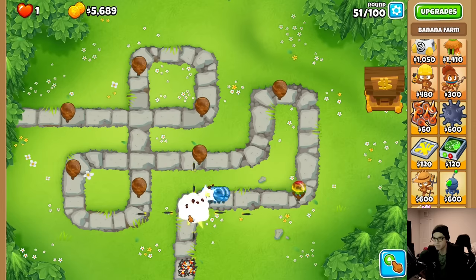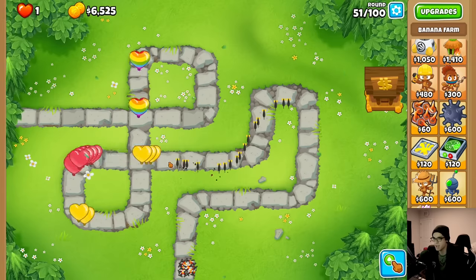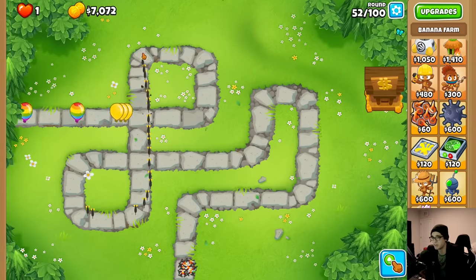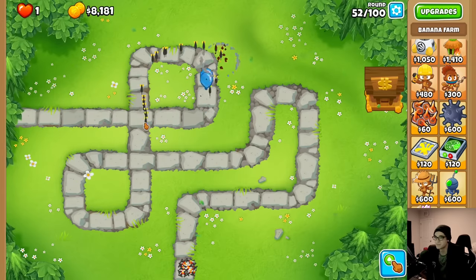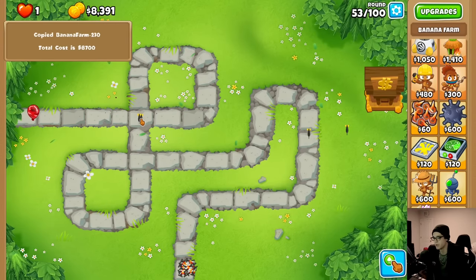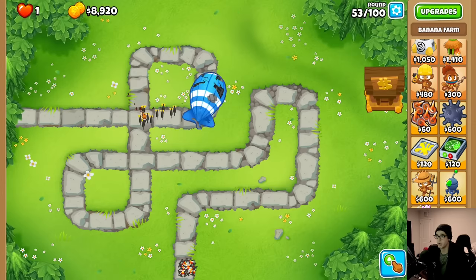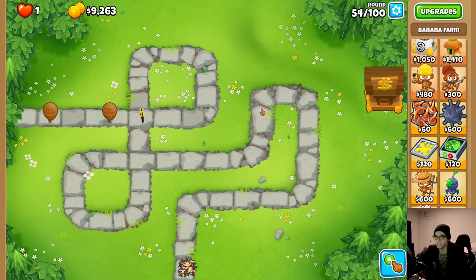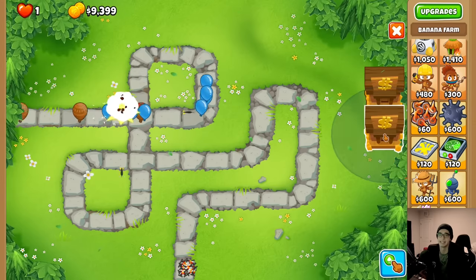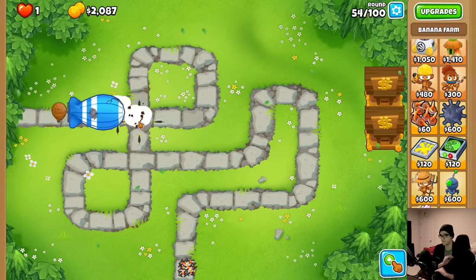I can just farm these darts at the bottom, but they do disappear at some point - they don't have unlimited pierce. It's just following a trail of my mouse. I don't think this bank is going to be enough to solo everything, so I might have to get another one. Some of these upgrades cost like a quarter million dollars, so we're going to need another bank at least.